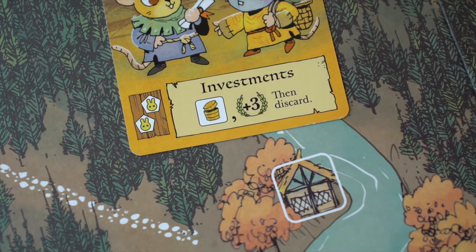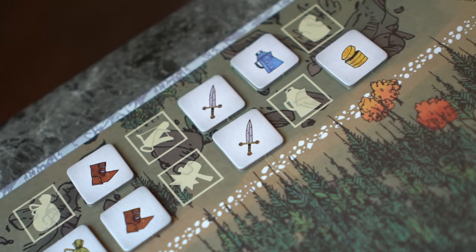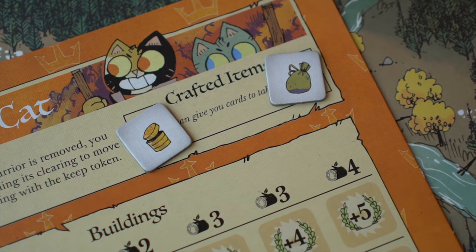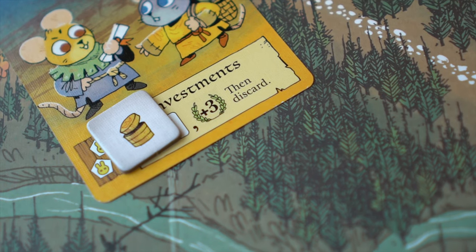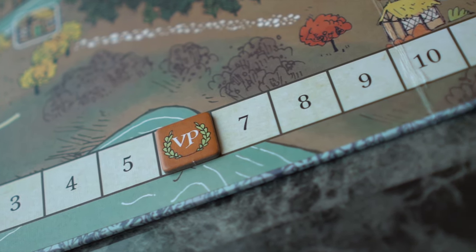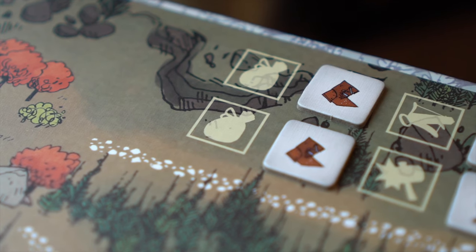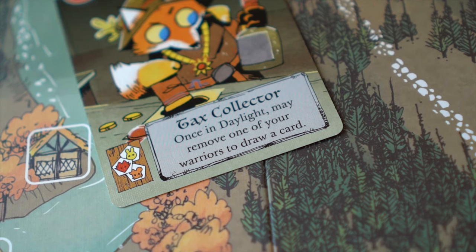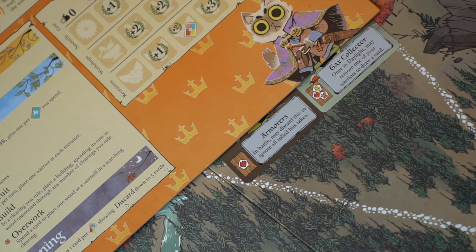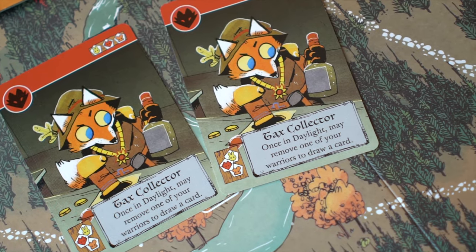Players will commonly take an item as an immediate effect. This item will be from the supply shown on the map and will then be placed in the faction's crafted items box. When an item is crafted, the player scores the victory points listed on the card. If the supply has no remaining items the player wishes to take, then they cannot craft that card. Cards can also give persistent effects, which will be tucked under the player's faction board to show only the effect. Multiple persistent effects of the same name may not be crafted.